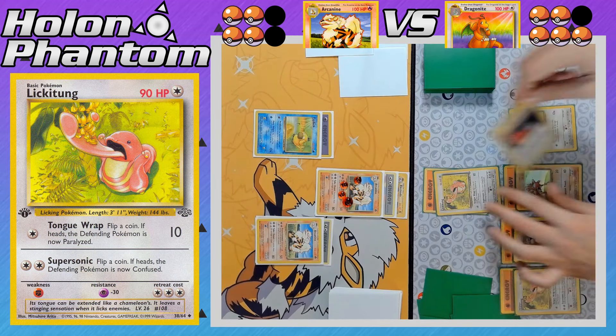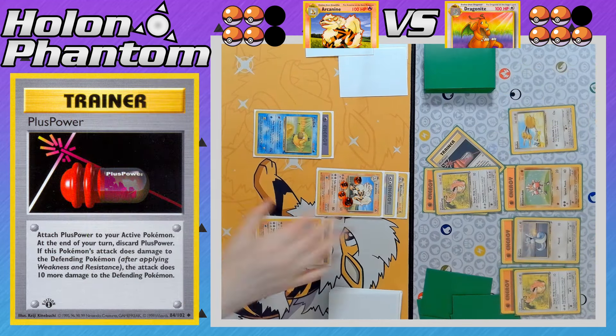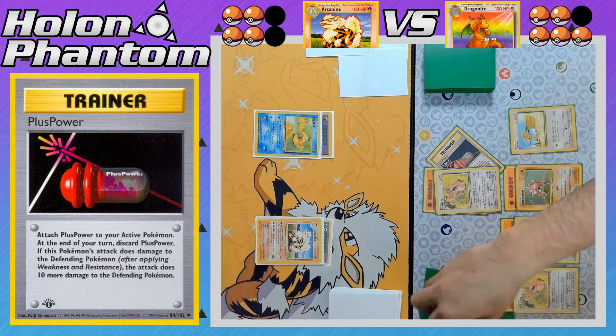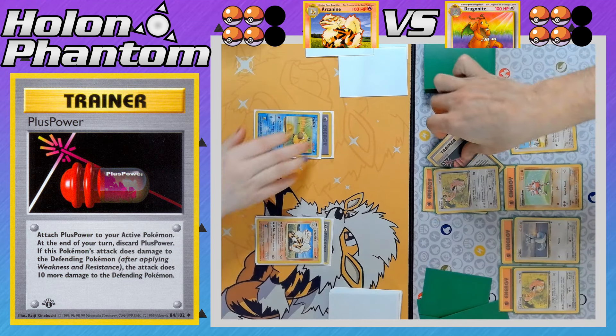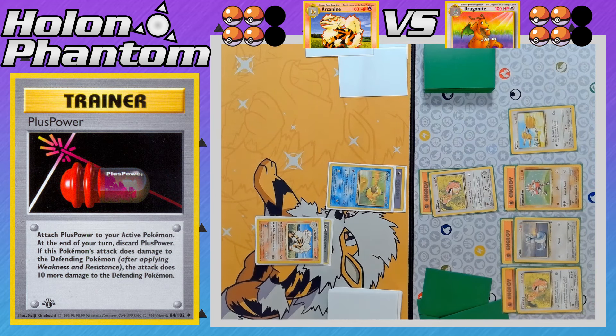A Fighting Energy comes down to Dratini, and a Plus Power comes down to Lickitung — enough attack power to take down the Arcanine. That's the second prize taken by the Dragonite side, and they still have not evolved any of their Pokémon.